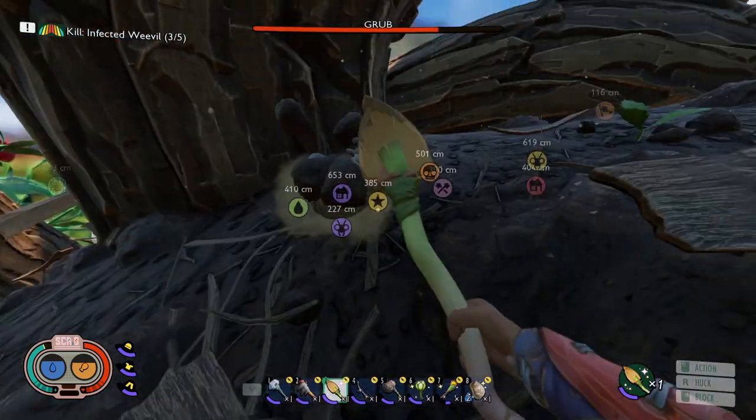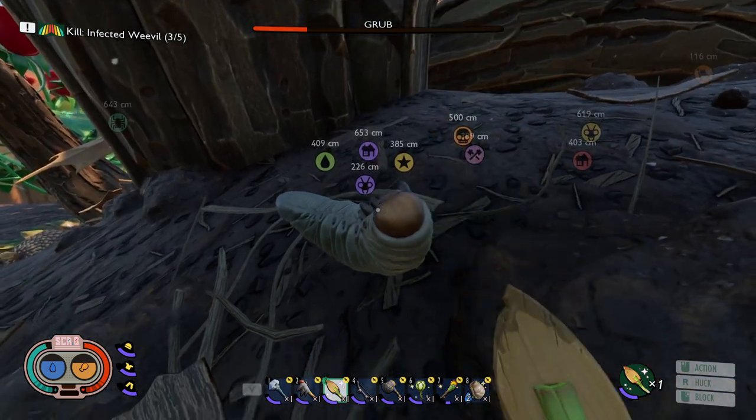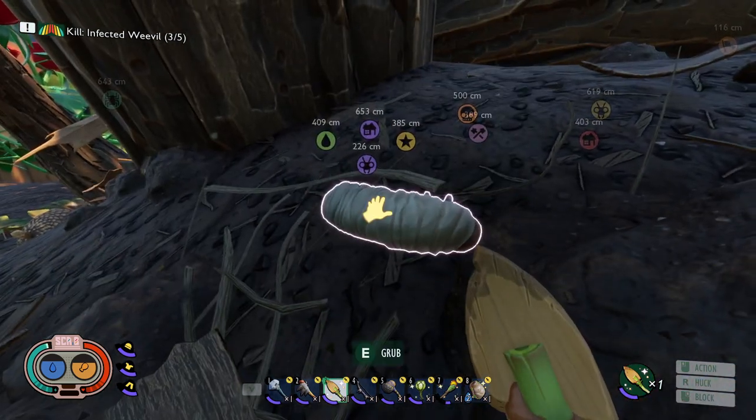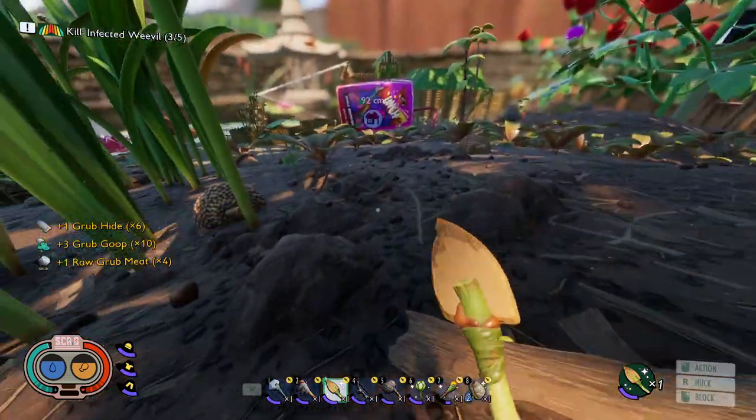Grubs are a passive insect in Grounded, and they can be tricky to find if you don't know where to look. In this video, I'm going to show you the best place to find grubs in Grounded. If you find the video helpful, please click the like button, as it helps get it out to more people just like you. Let's get started.